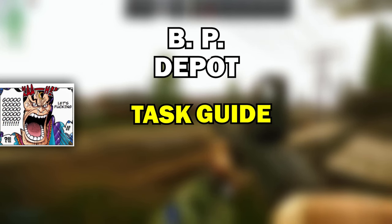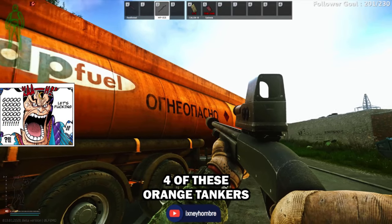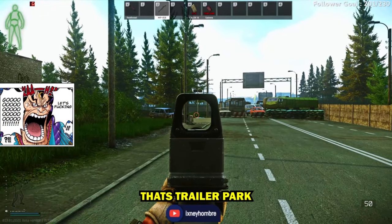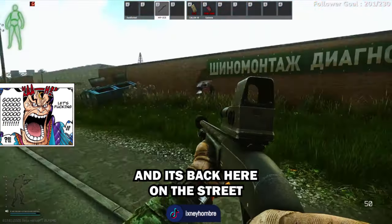BP Depot task guide: you need to mark four of these orange tankers on Customs. That's Crossroads, that's Trailer Park. Big Red is on the other side of this, and the first tanker is back here on the street.